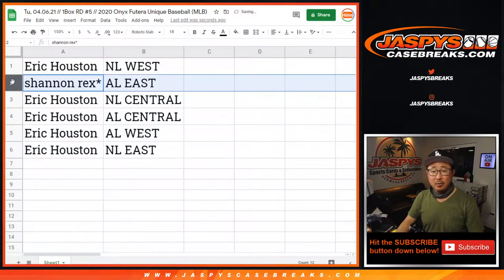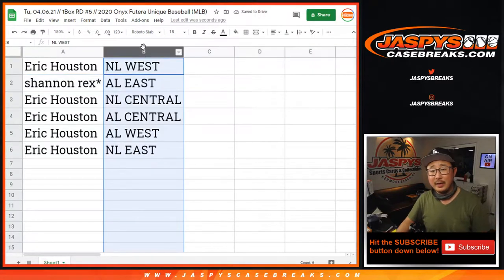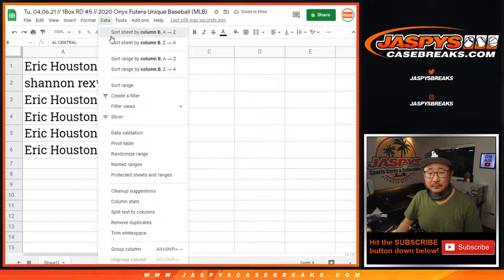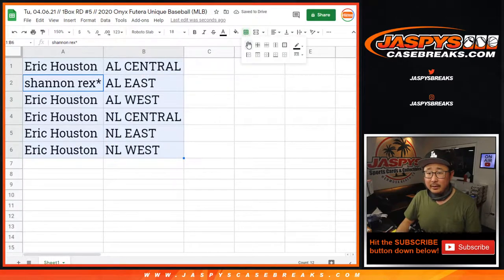Alright, there you go. Rex, you have the AL East. Eric, you have the rest. Let's order these by column B right here — alphabetically, there we go.